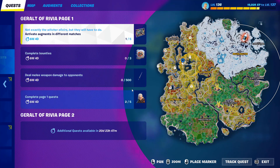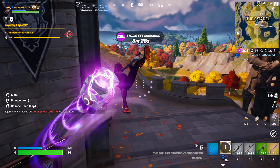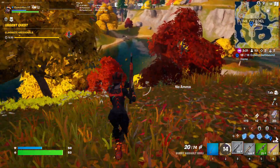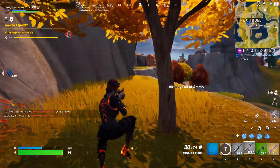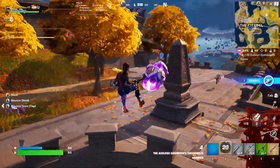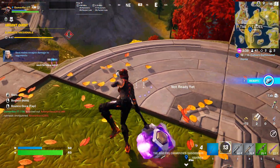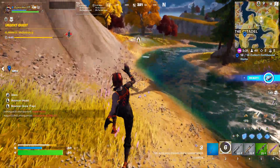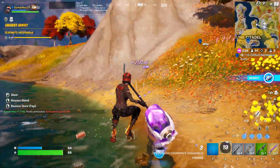For the last challenge — and most likely the easiest, especially in squads — you need to deal melee weapon damage to opponents. You can use the weapon we got from the boss, or kill a player in solos, squads, or trios and finish them with your pickaxe or that weapon. As you can see, I already killed the guy with the melee weapon and it counts toward the challenge — 88 damage. I can also finish with the melee weapon and it counts twice. This is awesome!